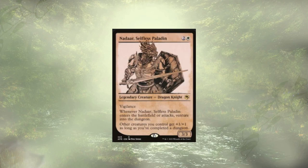Nadaar, Selfless Paladin follows up the Pathlighter. They are a three mana 3/3 with Vigilance. Whenever they ETB or attack, we get to venture into a dungeon, and they act as a lord for all of our creatures once we've completed a dungeon. It'd be nice if it stacked for each time we completed a dungeon, but I understand why it doesn't.